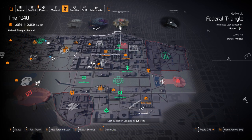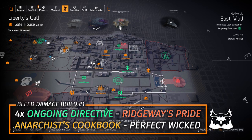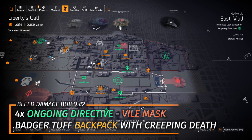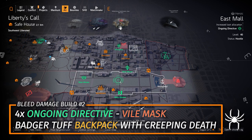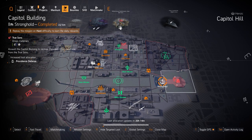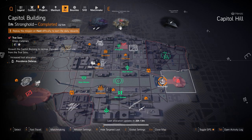Over at Jefferson Trade Center you can farm that Anarchist Cookbook with Perfect Wicked, which goes great on an Ongoing Directive bleed damage build. For Ongoing Directive I'll give you two builds: the first is four-piece Ongoing Directive with Ridgeway's Pride and the Anarchist Cookbook with Perfect Wicked — my favorite. The second is four-piece Ongoing Directive, the Badger Tuff backpack with Creeping Death, and a Vile Mask, running the Carnage with Perfect Sadist. At Capitol Building Stronghold you can farm Providence Defense — farm the Sacrifice with Perfect Glass Cannon, which amplifies all damage you deal by 30% but increases all damage you take by 60%.